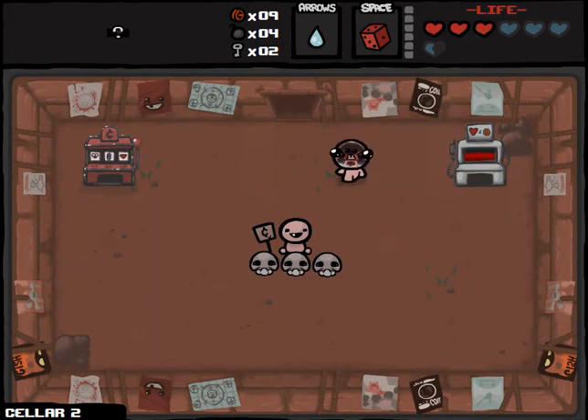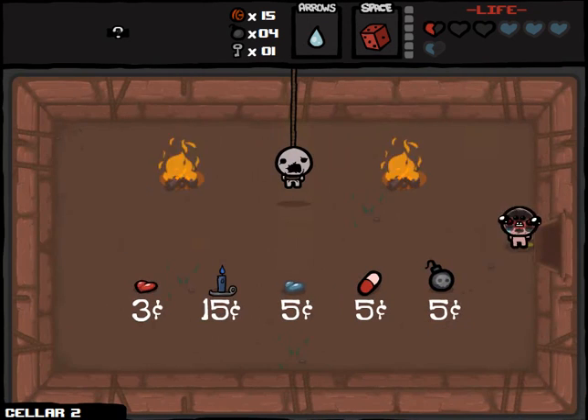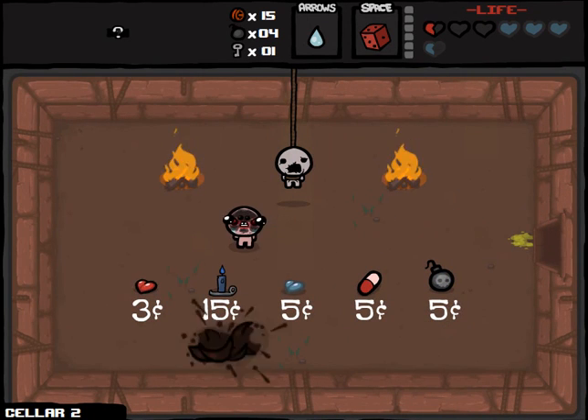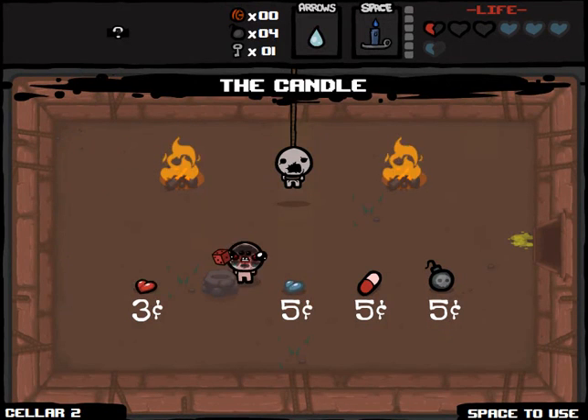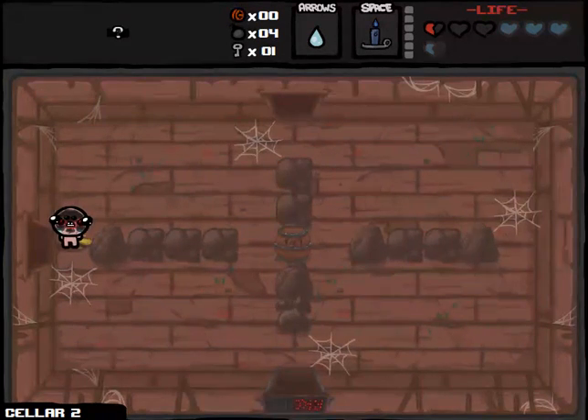Now we are going to go to the arcade, and I am going to get a little risky here. The positives should outweigh the negatives for playing this Blood Bank, because what I'm thinking is that at the very least we'll be able to get to 15 cents, and with 15 cents we will be able to go to the shop and possibly buy whatever item is in there — which is the Blue Candle, which I'm going to pick up. That is going to be the perfect shotgun item as well, because it takes a while to reload, hits enemies in a straight line, and does a ton of damage.